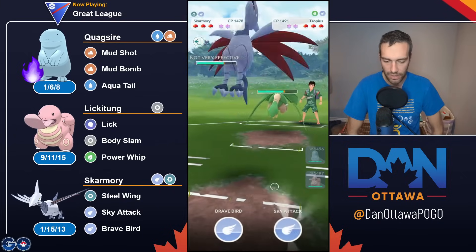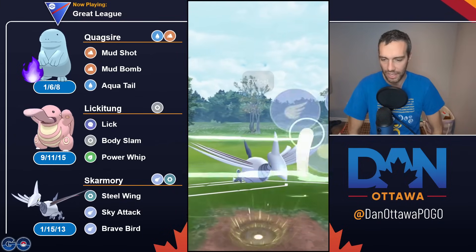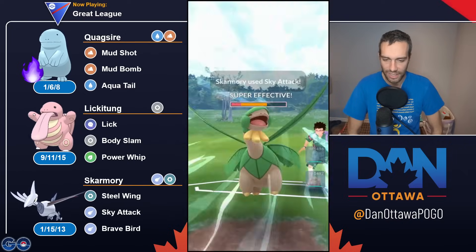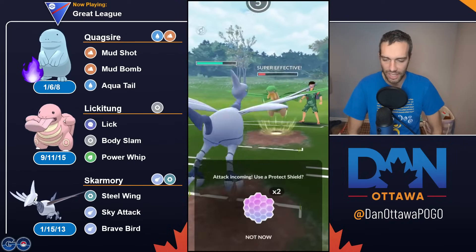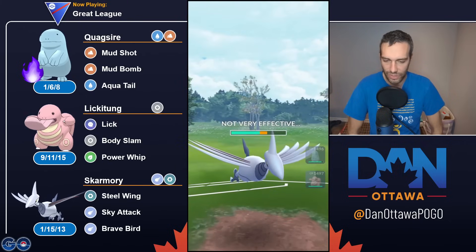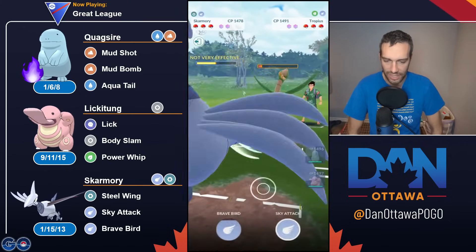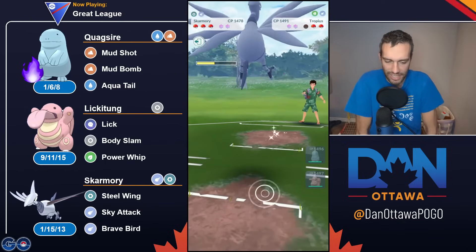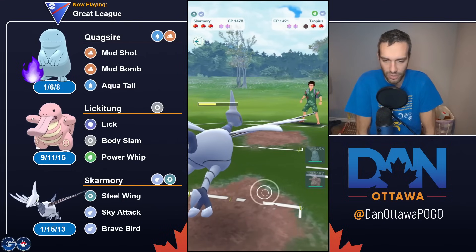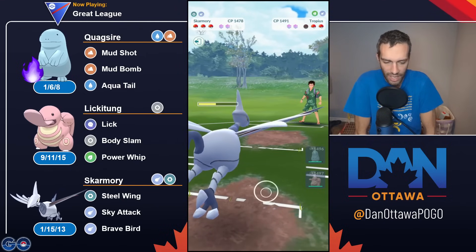Let me know in the comments below. I know I'm not even talking about the battles, but there's not much to talk about with this team. Quagsire — you stay in with almost everything. Badly, go to Lickitung. Hope you align Skarmory on anything dominant or neutral. It's a very easy team; you don't need to discuss in-depth plays and strategy.